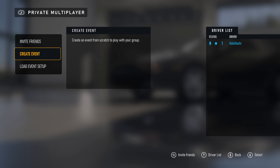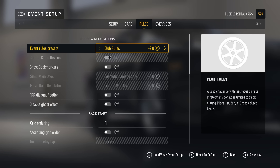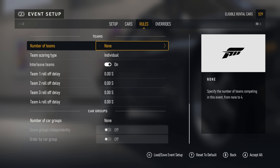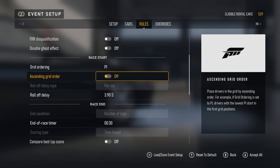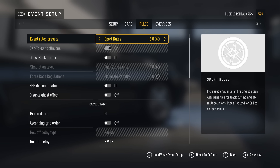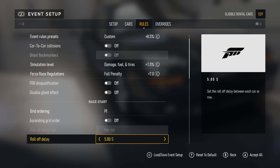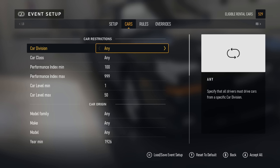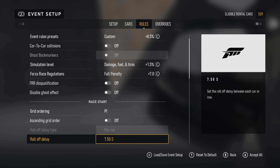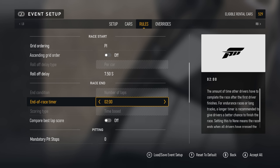Now let's jump over to Private Multiplayer, where we have a ton of nice options to create all sorts of events from four-way competitive team multi-class races with custom rules to casual drift meetups. The main thing I want to focus on is the race start section. Normally there's no practice or qualifying session in Private Multiplayer races, but you can make your own. Turn collisions off, then add a roll-off delay of maybe five to ten seconds, set the number of laps you want for qualifying, and set a race timer that's somewhat longer so everybody has a chance to run all their laps. Then just run the race as is — this will serve as your qualifier, with staggered drivers all competing for best lap without any worry about collisions.